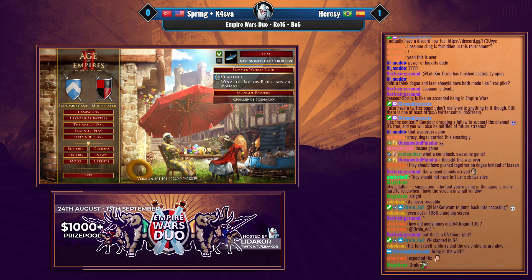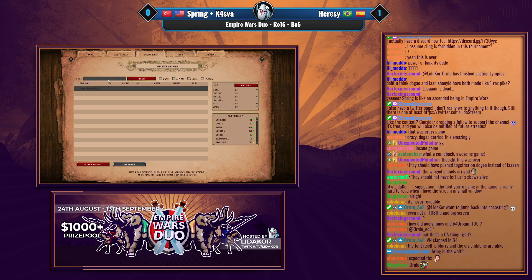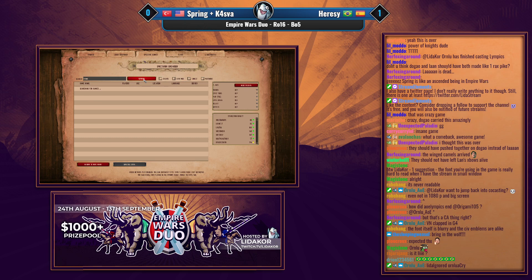Spring and Kasva are going for their first home map. They go Kawasan. I remember Spring losing on Kawasan right in the Red Bull Wololo qualifiers — he completely ignored water and just played it like Arabia and lost. I do remember Spring losing on Kawasan quite badly. Anyway, Kawasan is selected.